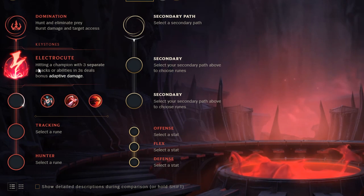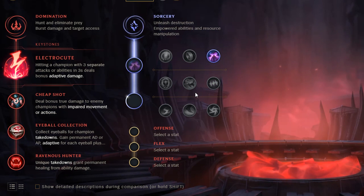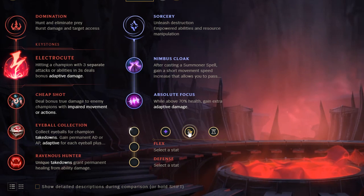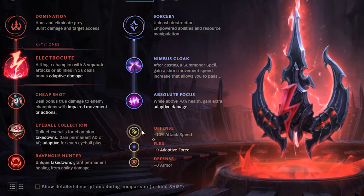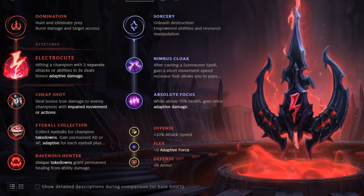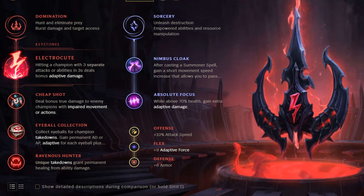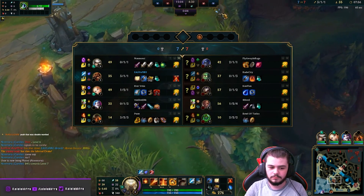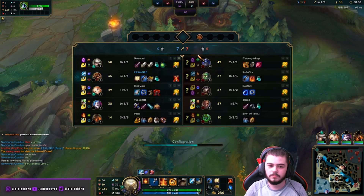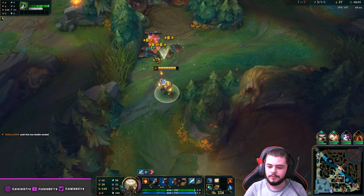The Electrocute rune page is Electrocute, Cheap Shot, Eyeball Collection, and Ravenous Hunter, with the secondary being Nimbus Cloak and Absolute Focus. With this tree, I like to take Attack Speed, Adaptive Force, and Armor, but you can still take Double Adaptive if you prefer that. Electrocute gives you insane burst damage and makes your kill potential early game significantly better. Simply put, this is just the highest damage rune page possible, but it will require better positioning on your end to make it work. Experiment with both and find out which works best for you since both are great options.